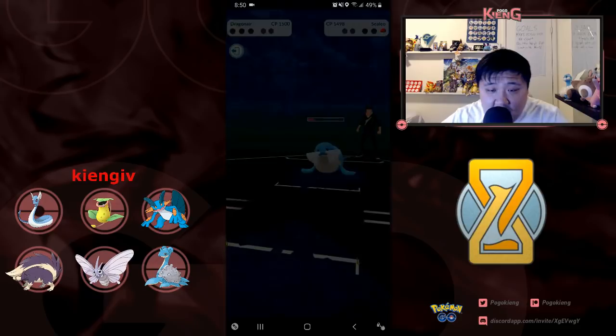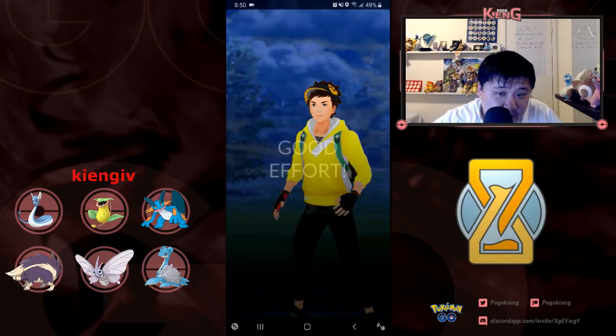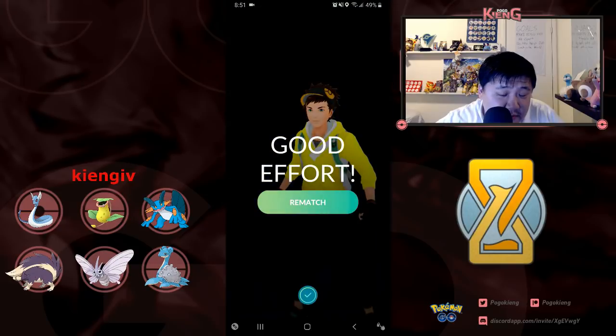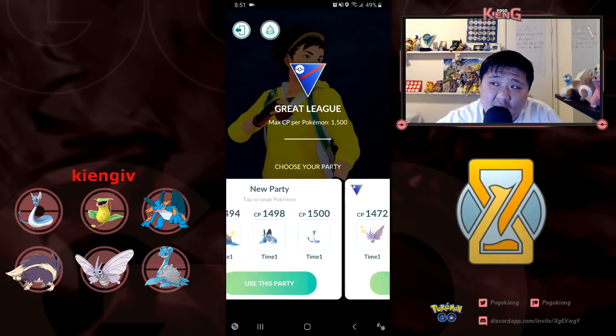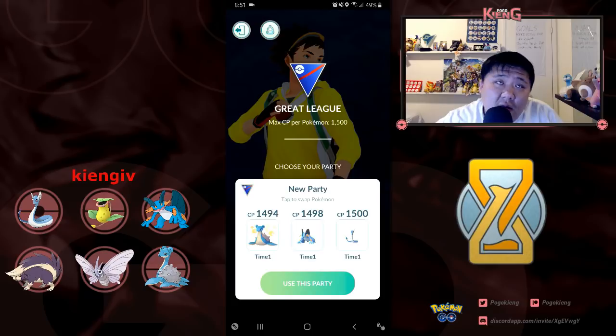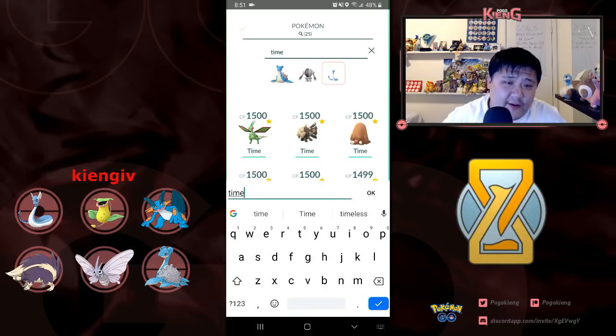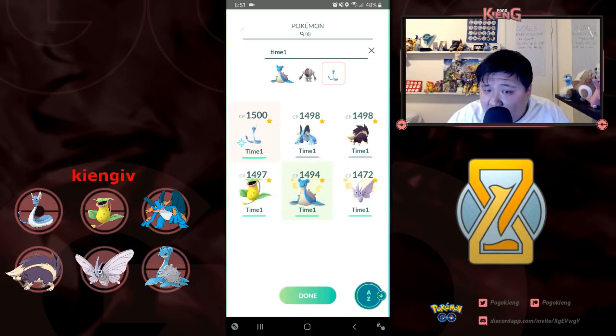Running a very interesting team composition — Dragonair, Kingdra with Sealeo. Obviously that team would have — I don't know, that's decent. Does it lose hard to anything? I guess you would have to line up Victory Bell, for example.